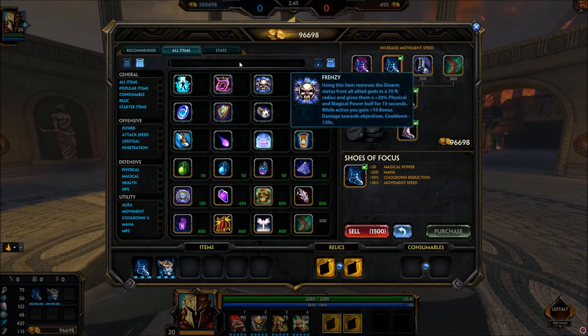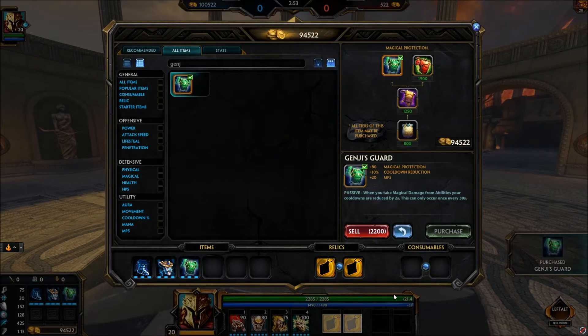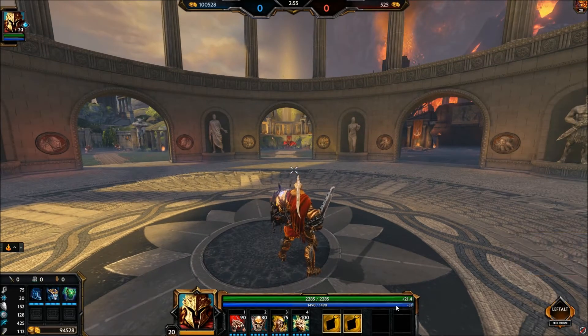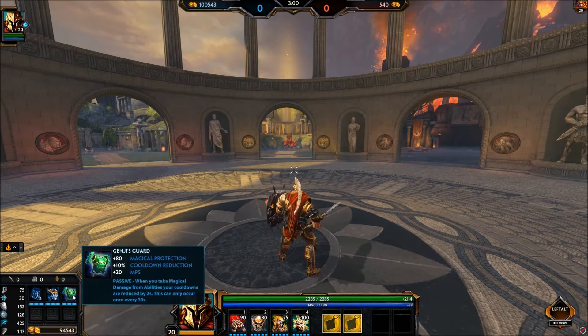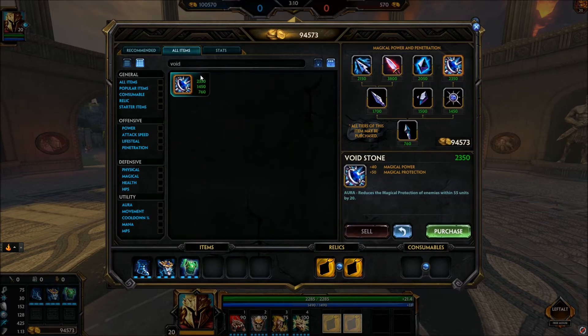The next item is Genji's Guard. After three items this gives you everything you need: good mana regen, decent health regen, and between 30 and 40% cooldown reduction. At this point you want to start counter-building. For example, if they have Scylla, Void Stone isn't exactly a counter item but it helps your team when you land a pull — especially if their beads are already down and you get a five-man pull into a Scylla ult.